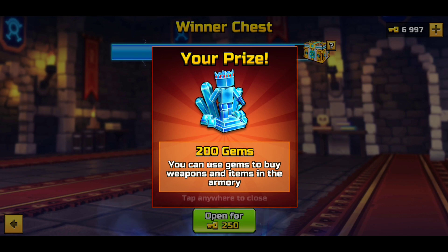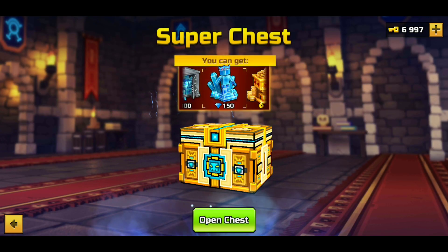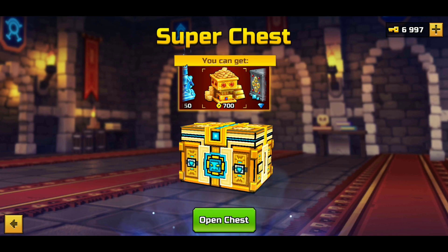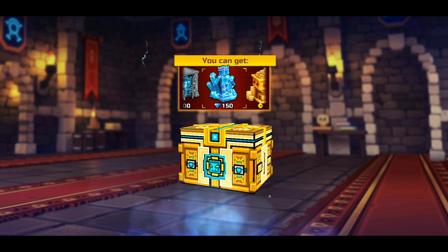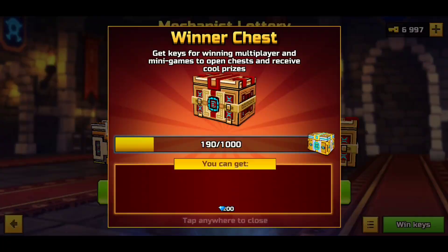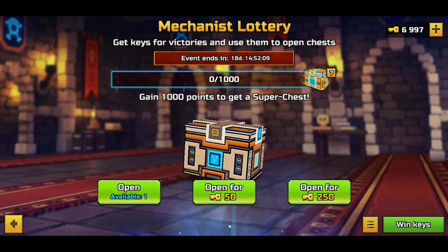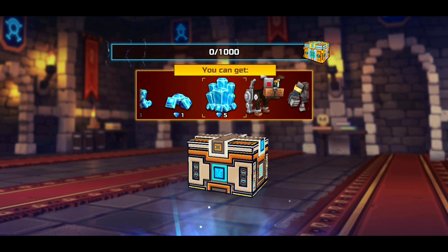We got 200 gems and we have our lottery chest right now. How many do we get from the lottery chest — is it just 200? We also have a chance of getting coins. We got 150 gems. I do wish the minimum on this would be 200 or 250 because we get 200 from the winner's chest. Let's open up this free chest — hopefully it's not the pets. 5 gems. I am good with that.